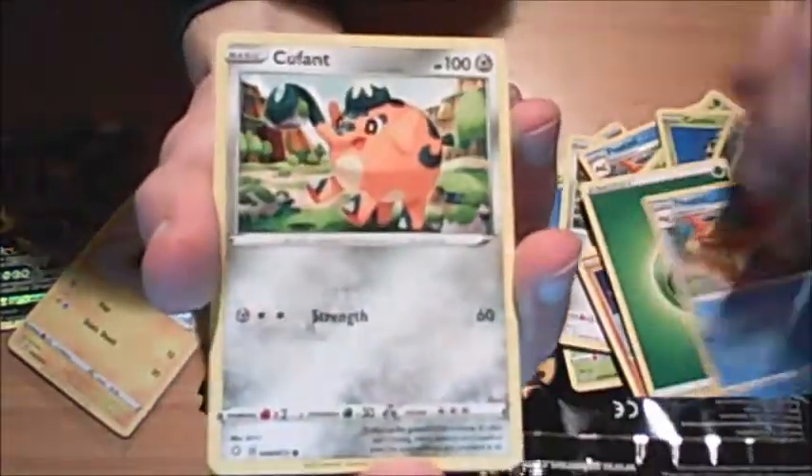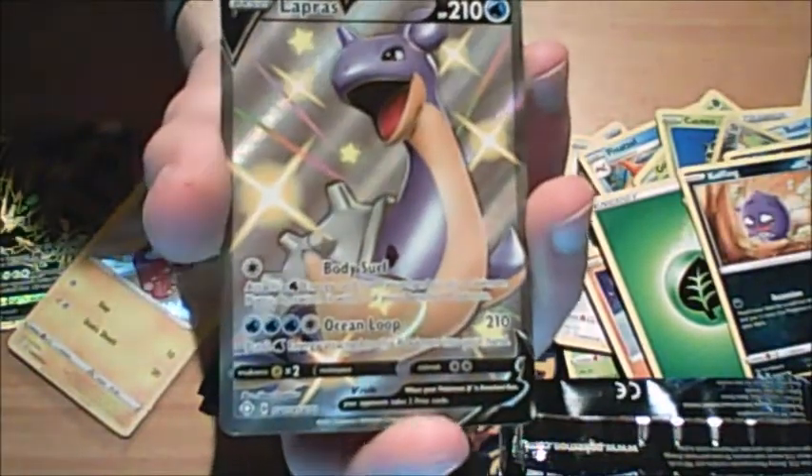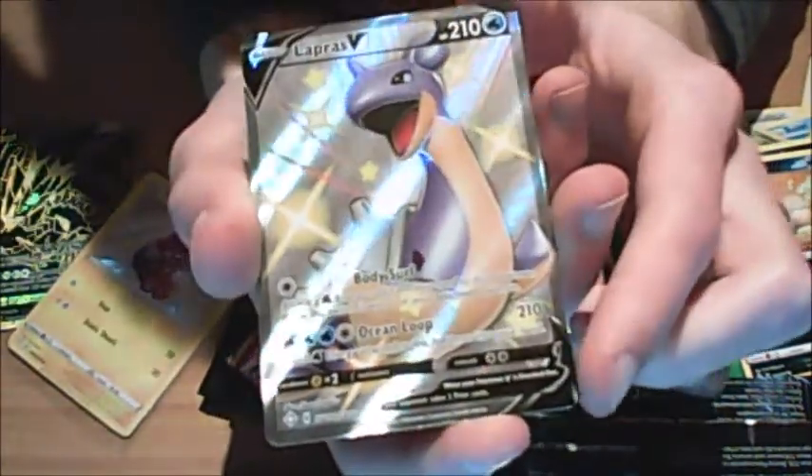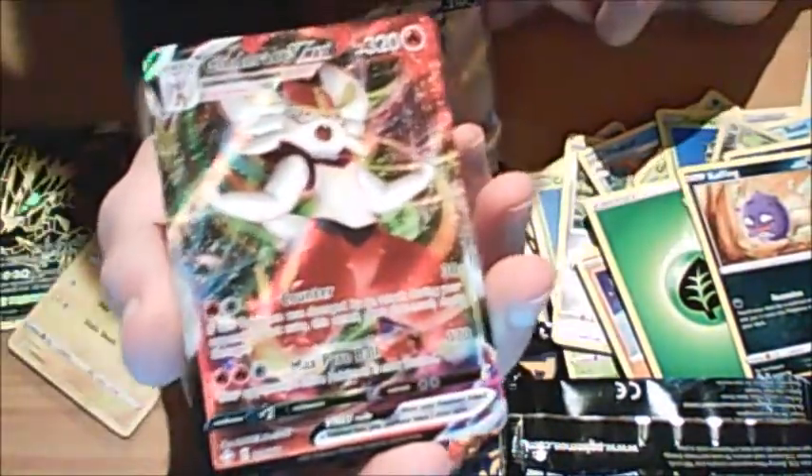Grass energy, a Gym Trainer, a Rookidee - we've seen most of these. Maybe not a Shinx. Oh wait - that's not the second last card. What is this? Full Art Shiny Lapras! Very nice. Sweet - 110 HP, Shiny, Mold Body, Surf, and Ocean Loop as its abilities. That's very shiny! And what is that on the end? It's a Cinderace VMAX - also a Full Art! That's some pack I tell ya - a Shiny Full Art and a Full Art VMAX. Number 19, Counter and Max Pyro Ball as its abilities.